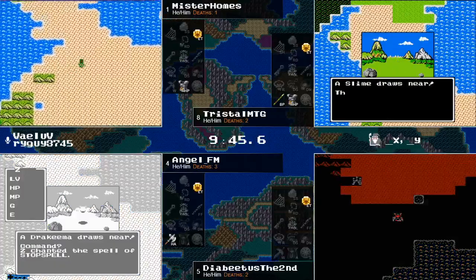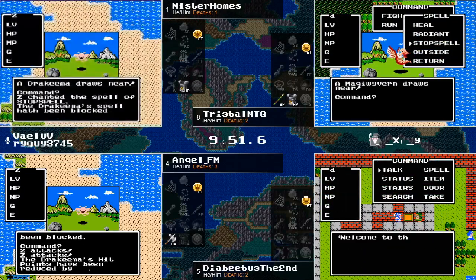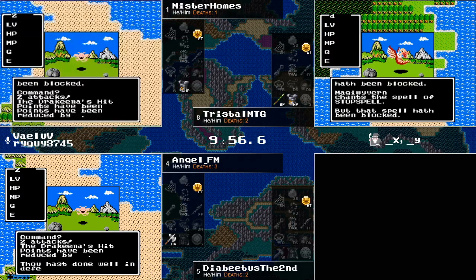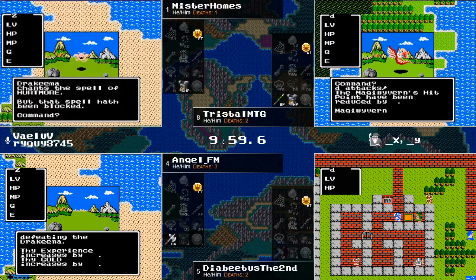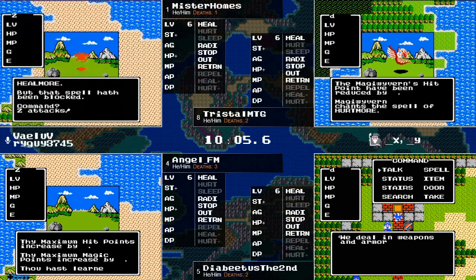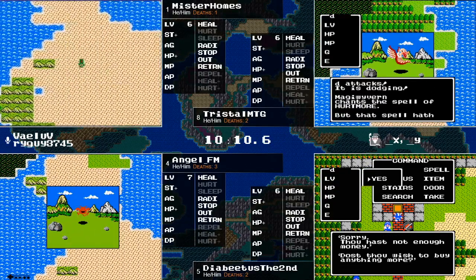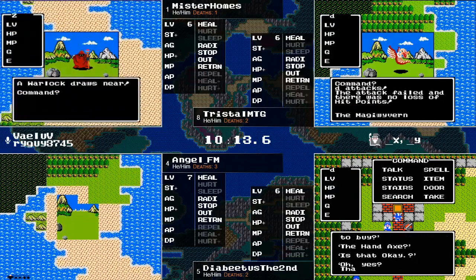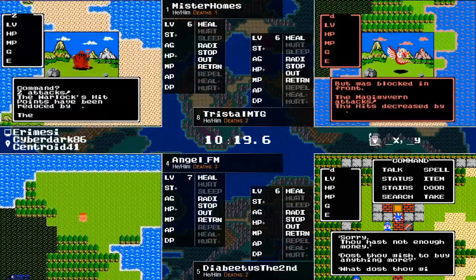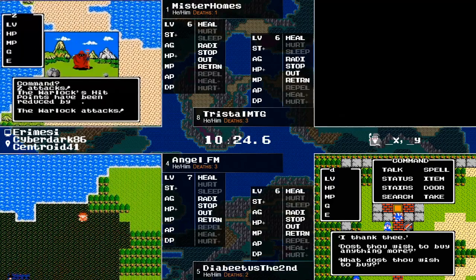It makes sense to get another level before you head out. Tristol MTG picked up a Half Plate Armor. Diabetes the Second is going to take a rest at the inn and check out the shop. He checks the Silver Shield — nope, hopeful every time. The fact that it's right next to home means if a gold grind is available, you know, you can grind it up and go get it.